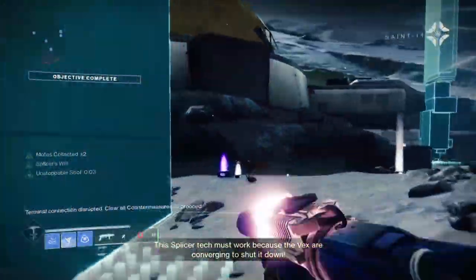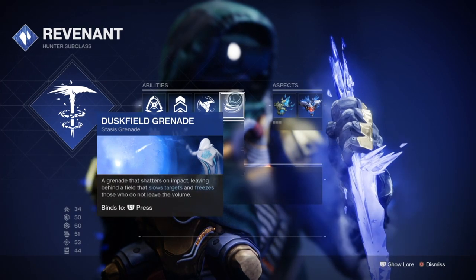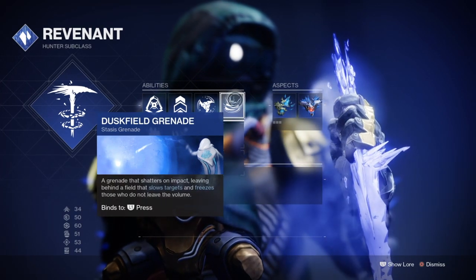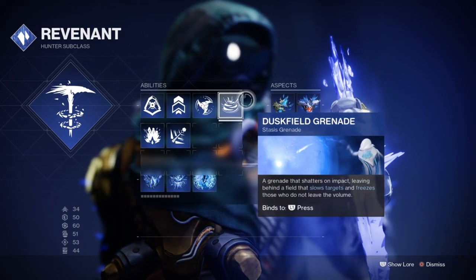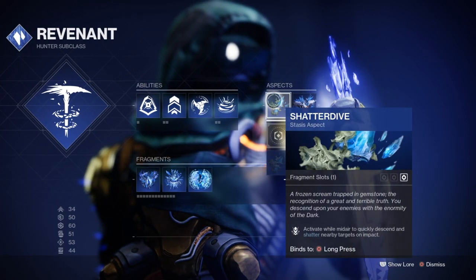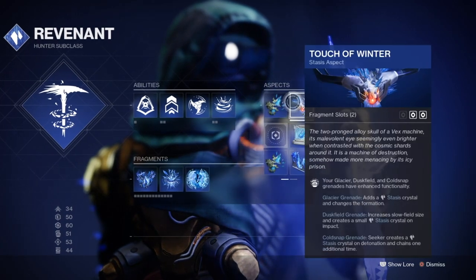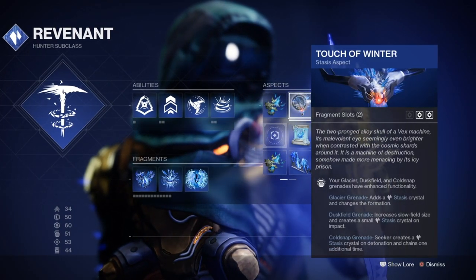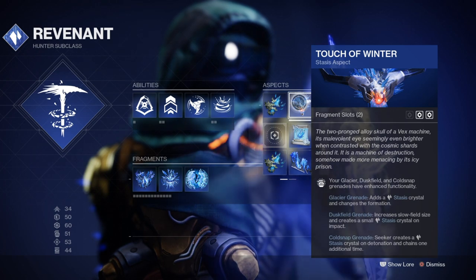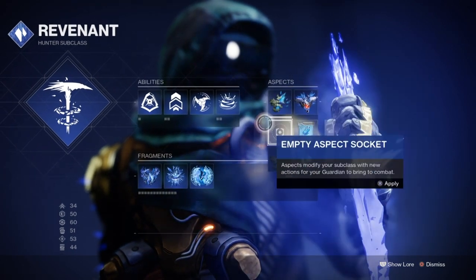Starting with the subclass, we'll be using Revenant for the stat boost from Stasis and also the passive playstyle that Stasis will have when using my grenade launcher. One of the advantages to using a loadout where all weapons are the same in function is that you're not tied down to needing to use just one subclass whatsoever. If you wish, you can use Void, Arc or Solar instead and no matter what, they won't take away from the core design of the build as everything is being carried by the grenade launchers and mods that follow.